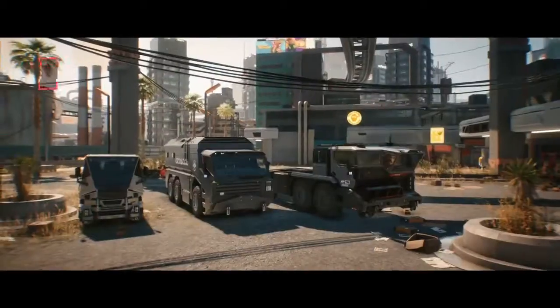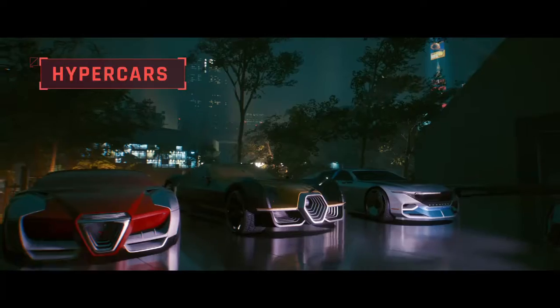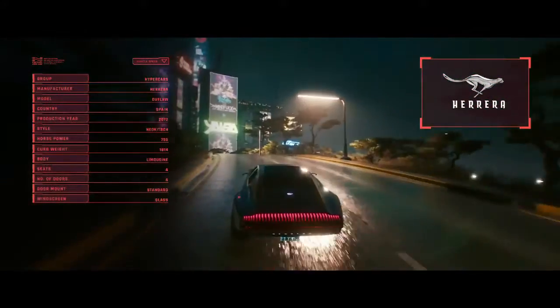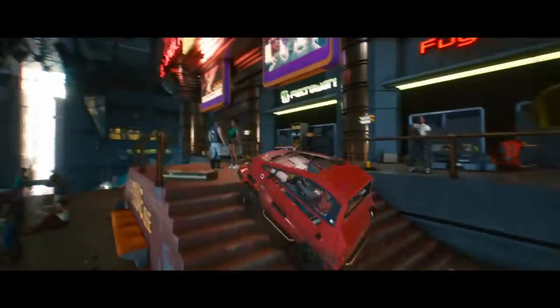The five cars are the economy car, executive car, heavy duty car, sport car, and finally the hypercar. These are the new cars of the game. They look amazing — that sport car, that Mustang one, it looks just like a Mustang. It's amazing.